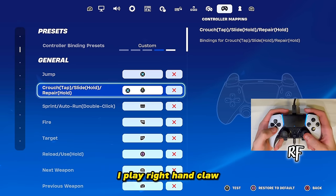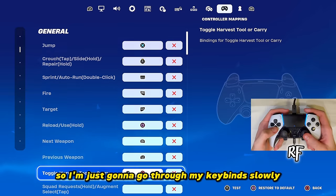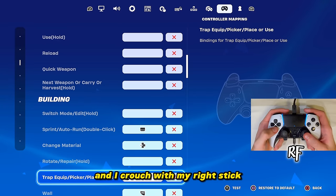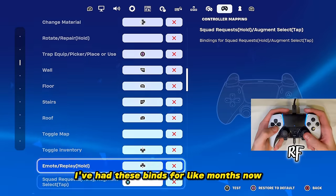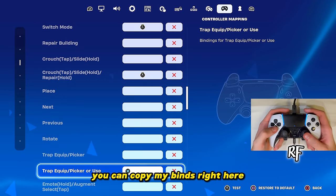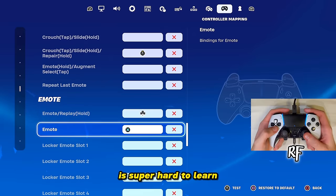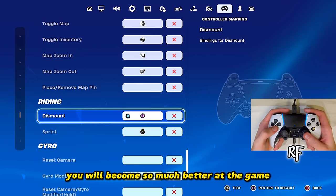For keybinds, I play right-hand claw with no paddles. I jump with X and edit with Triangle. I switch to builds with my left stick and crouch with my right stick, and I sprint with the touchpad. I've had these binds for months. If you want to learn claw, copy these keybinds and practice on my new free build map. A lot of people think claw is super hard to learn, but it's actually pretty easy, and when you do learn it you'll become so much better at the game.